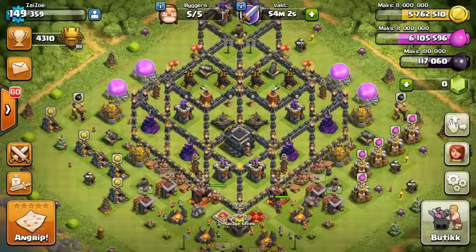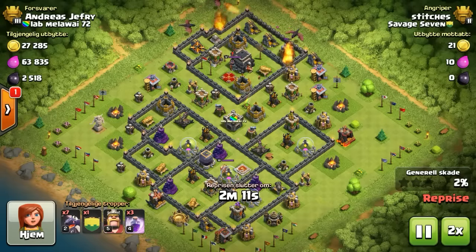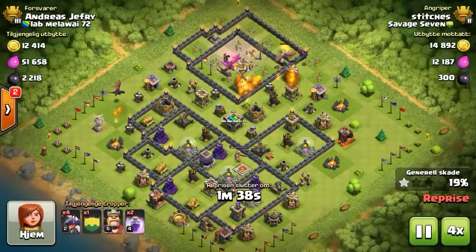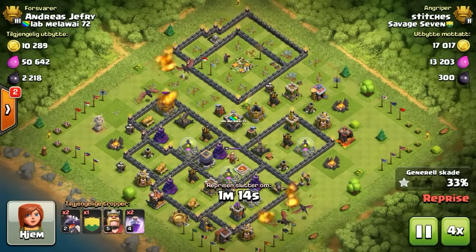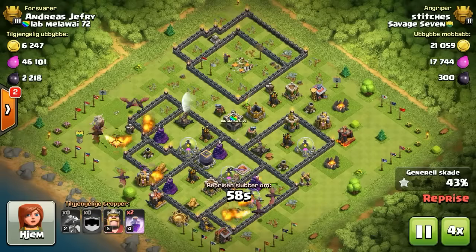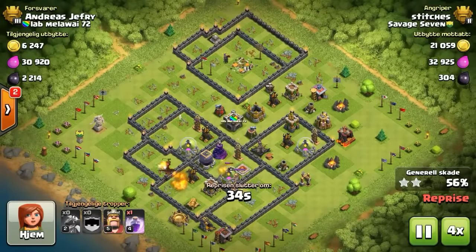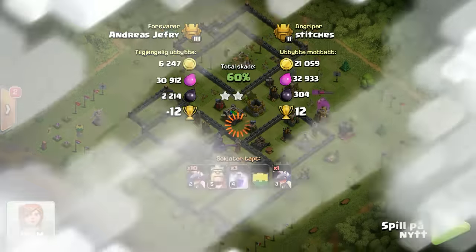First up we got Stitches finding himself a town hall 9. He's gonna rage in there right away, grab that town hall, then basically run around and get that other 20 percent — trying for the two stars. Stitches is gonna be the gentleman, drops that King down at 60%, adds a mortar to his profile. Two stars plus 12.